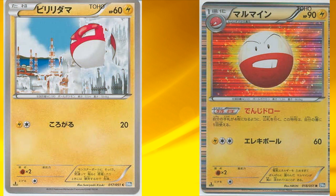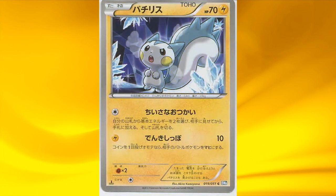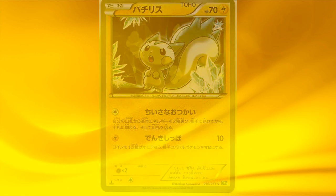Now there's an Electrode line, and it has the ability to let you draw cards until you have four cards in your hand. Next is a terrible Pikachu — too bad. In the past with Call of Legends, Pikachu was great, and now it just doesn't hold up.